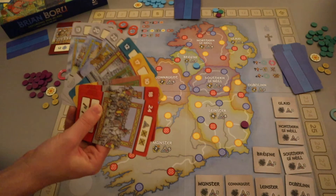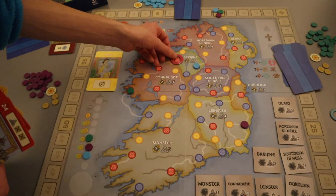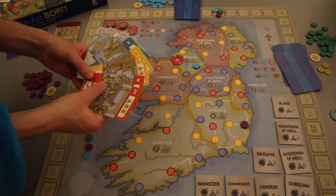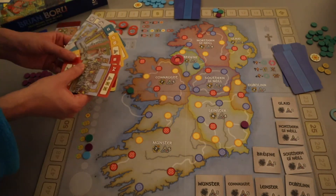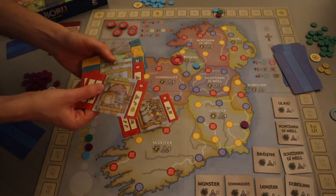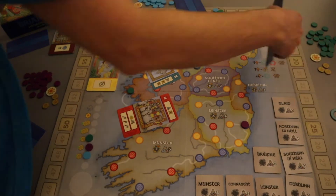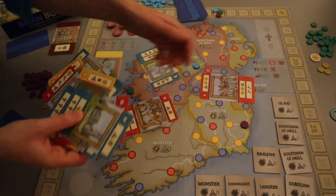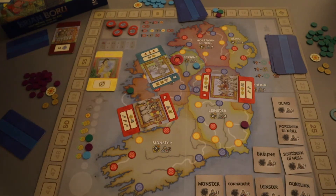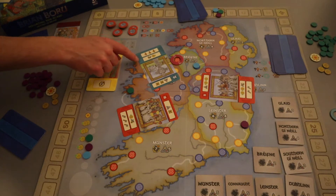The trick-taking works like this: the lead player takes a disc and sets the active town they'll be fighting over, then leads a card matching that town's suit—or a wild, which counts as any suit. Other players don't have to follow suit—they can play whatever they want. The winner is whoever played the highest card in the active town's suit. The winner takes the top action on their card; losers choose one of the bottom actions on whichever card they lost with.